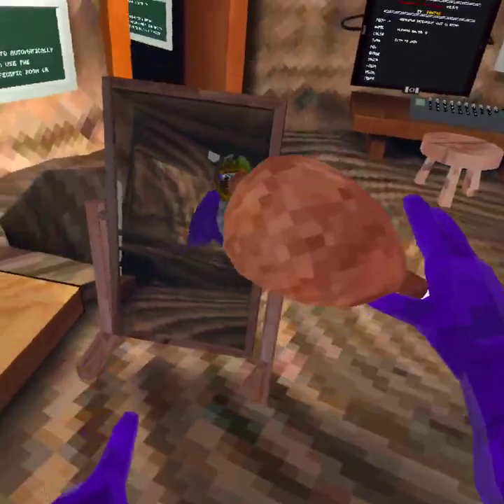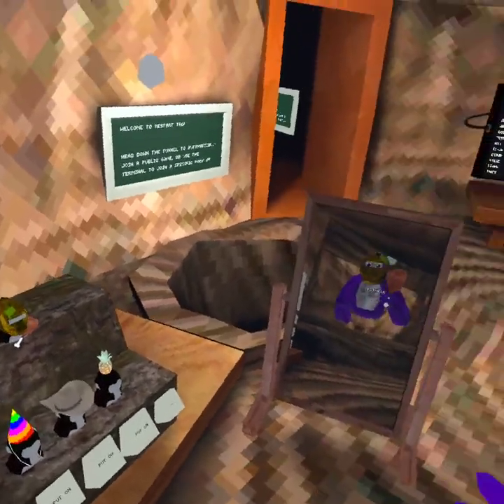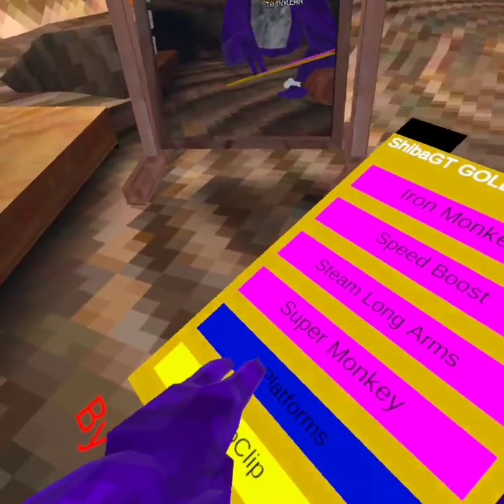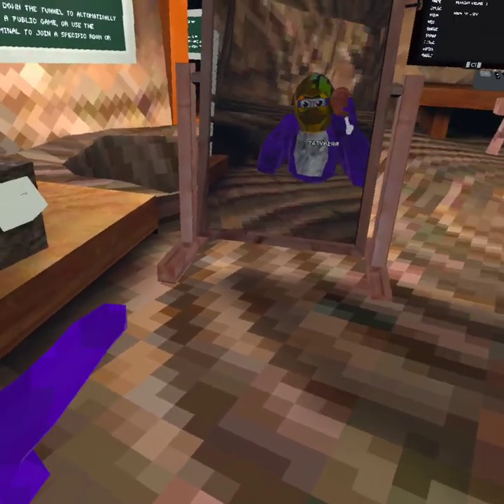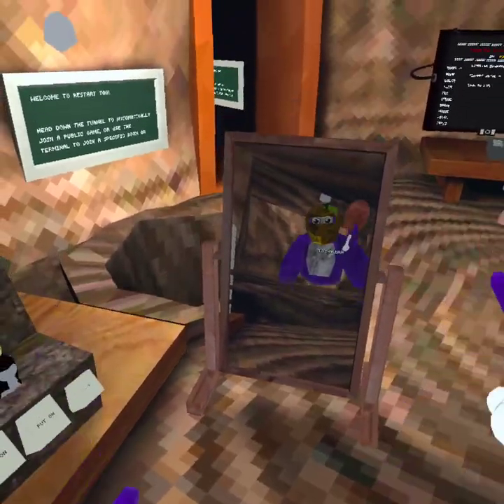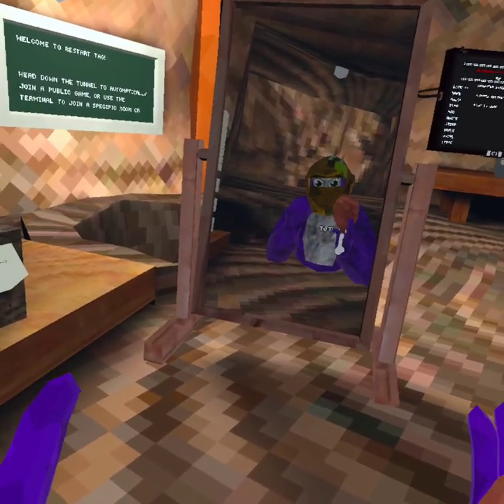And then platforms — these do work. The platforms work on every single mod menu. They're invisible platforms and you can turn them off. And then we have Noclip, which is A.